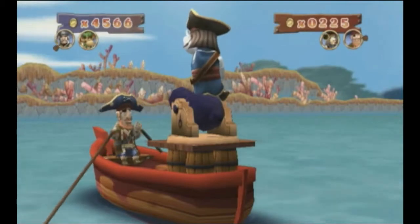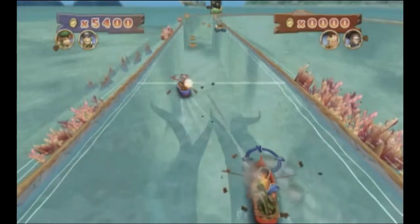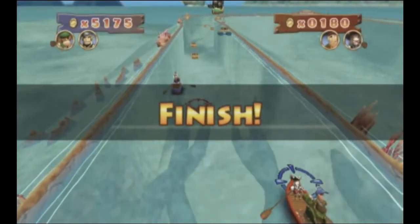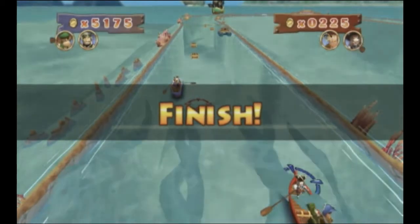However, after the initial couple of playthroughs, Row Row Row For Your Life really loses its luster. It's just too easy. The CPUs have no chance against you and a friend. If your gunner's any good, the CPUs would just get captured by the kraken every couple of seconds. And player versus player is no good either, because that just means you're paired up with some loser CPU who can't row or shoot to save their life.